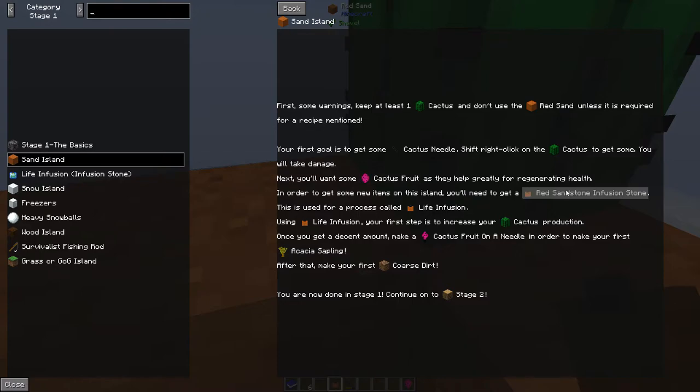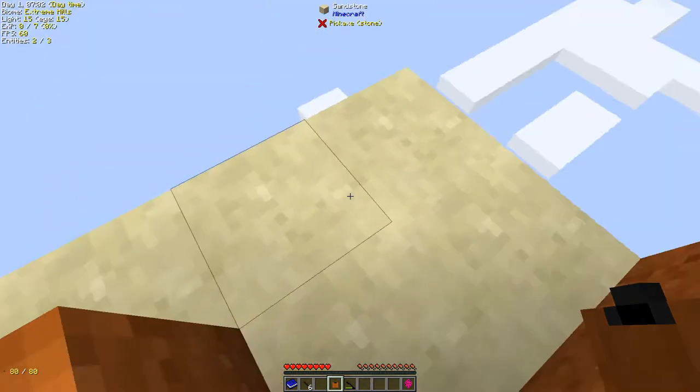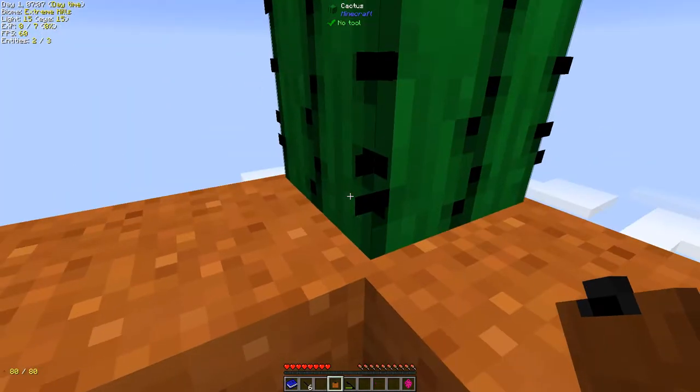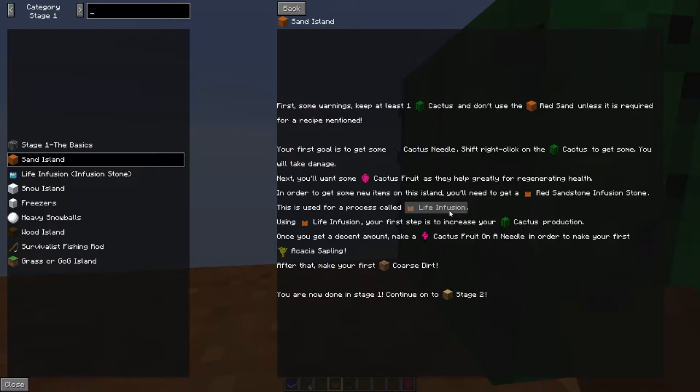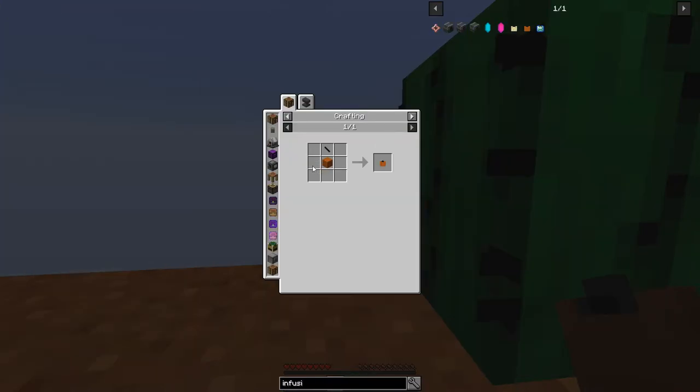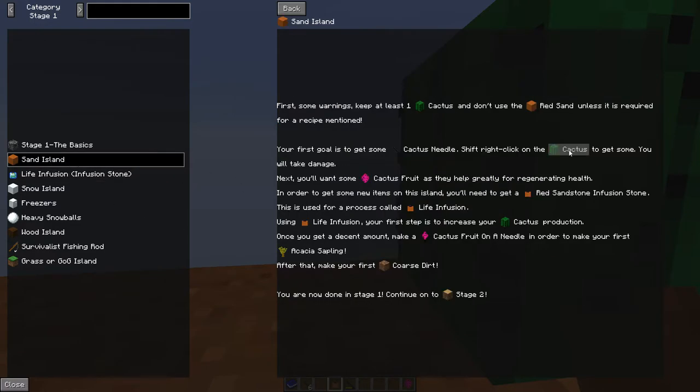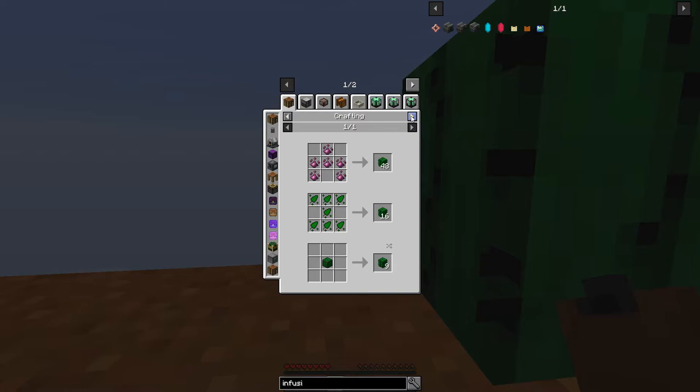So I went and created this red sandstone infusion stone. I had to grab some of the red sand — one dropped into the void sadly — but then you get this red sandstone infusion stone. With that you can do life infusion, and with life infusion you can get cactus.